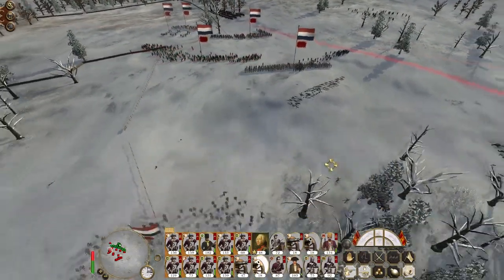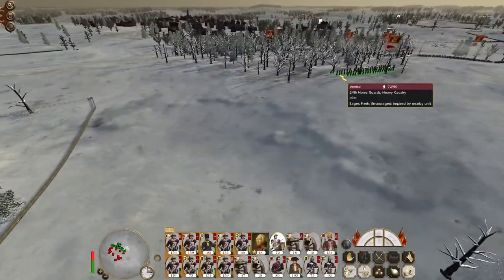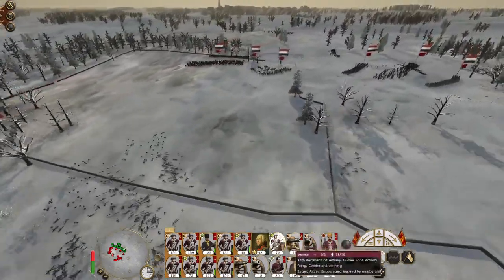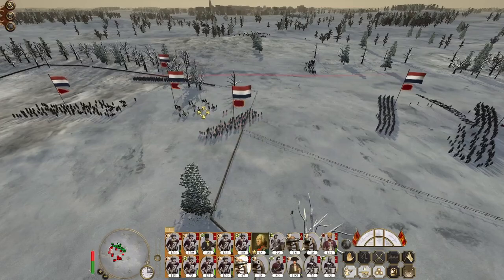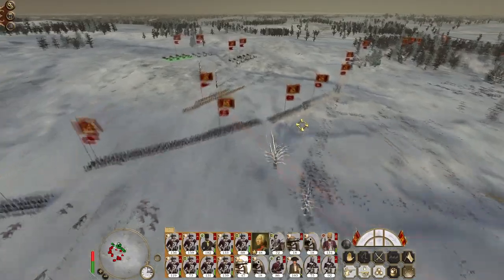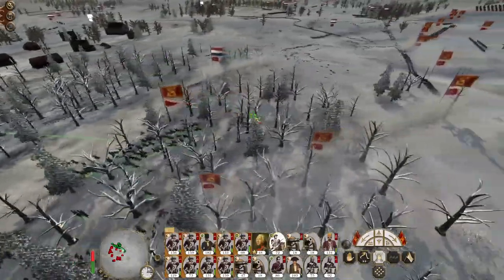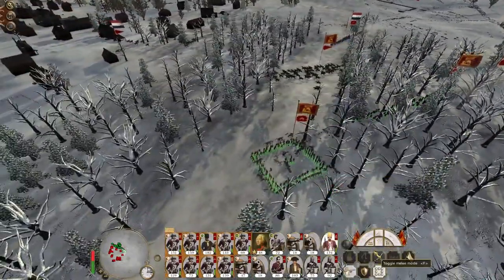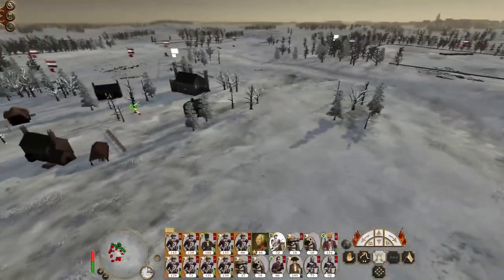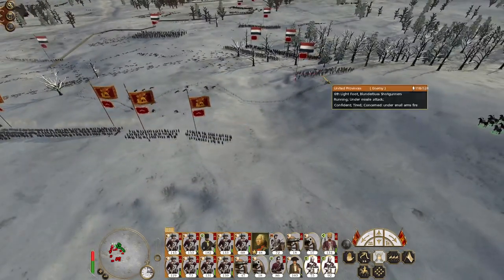Don't waste time on the blunderbuss shotgunners. The enemy cuirassiers made it to our squares but then they died. Heavy cavalry, get over here and cause carnage amongst these units. Artillery: one engaged dragoons, one engaged the 12-pounder howitzer unit. Let's start folding the left flank in — charge down the hill towards the blunderbuss shotgunners.